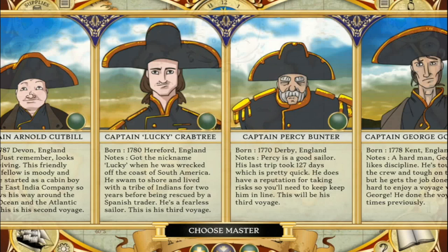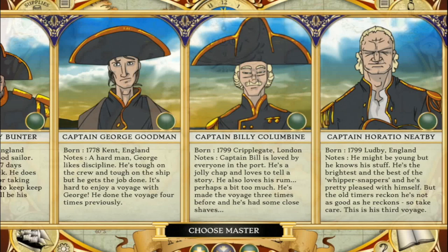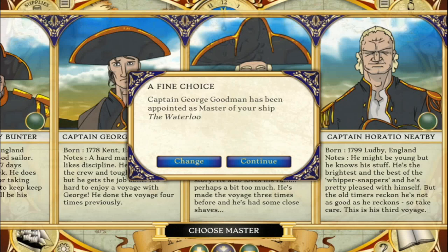Next, pick your captain. You have some mean ones, a risk taker, a jolly captain who drinks too much, and a young captain with limited experience. I prefer the firm discipline over risk taking, what with all those rowdy convicts to keep in line, so I'm going to pick Captain George Goodman.